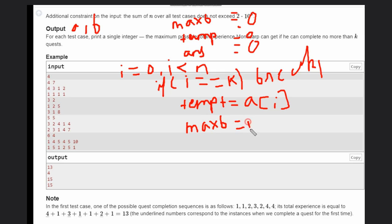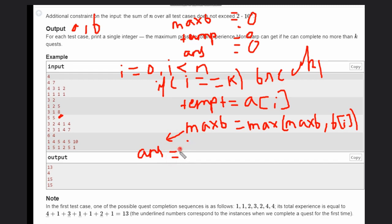At each step we also need to determine the maximum b value seen so far: max_b equals maximum of max_b and b of i. This is important because after completing all mandatory quests, we want to replay the quest with the highest b value as many times as possible to maximize experience. Then we update the answer: answer equals maximum of the current answer and the new candidate value.